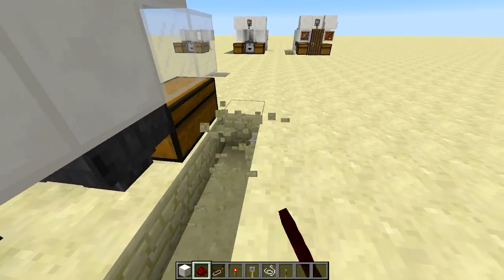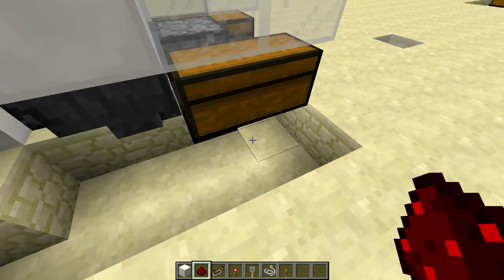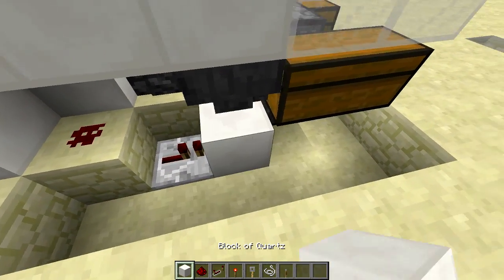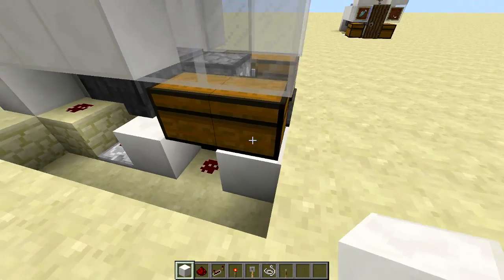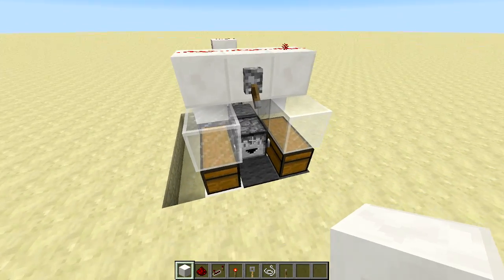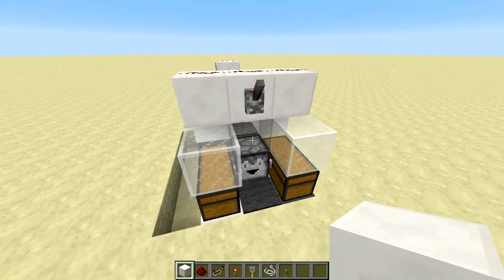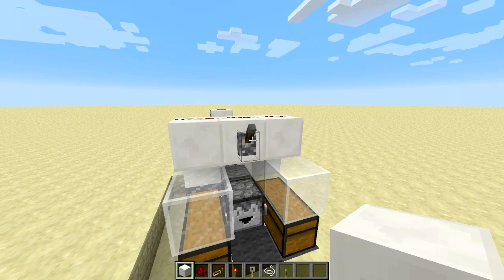Next, punch out some blocks here just so we can see what we're doing — five and then four. Then add a redstone repeater into a solid block, into a piece of redstone dust, into another solid block. So now every time we hear the trapdoor double trigger, we should also hear these droppers tick as well. Perfect. Awesome. And that's it for step two.